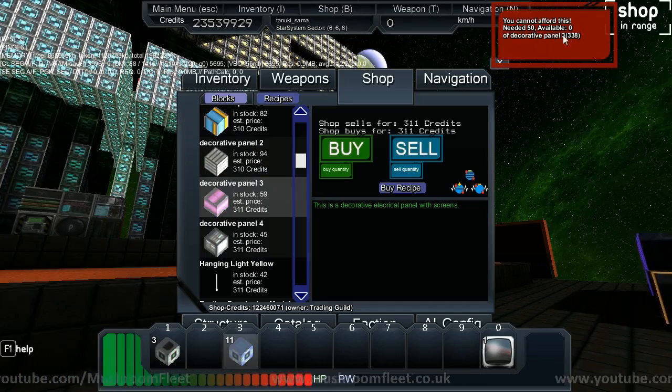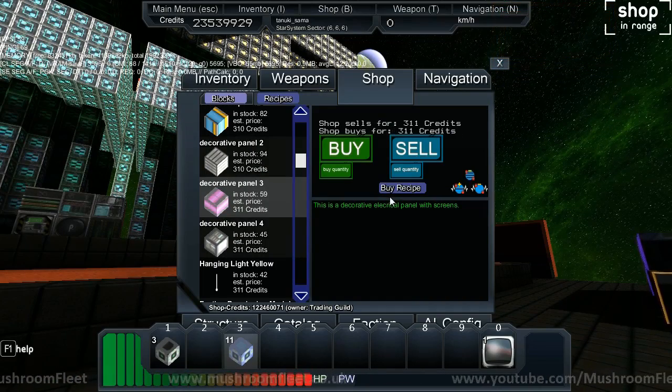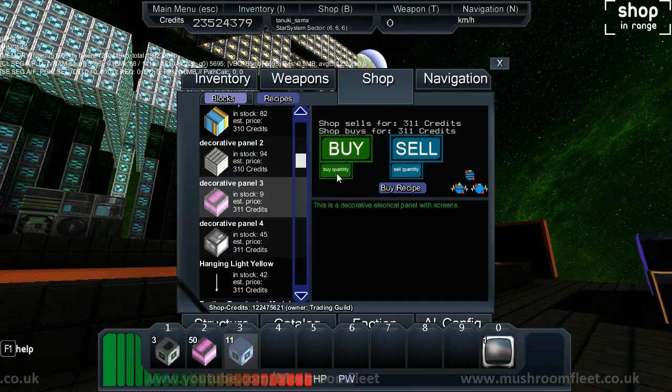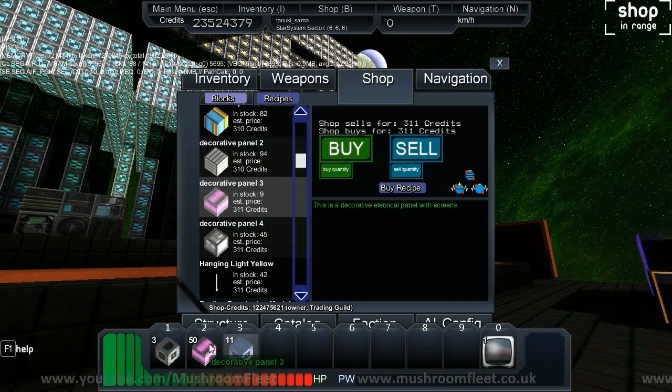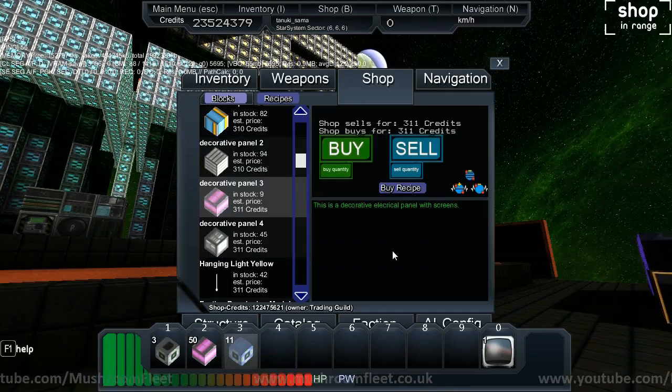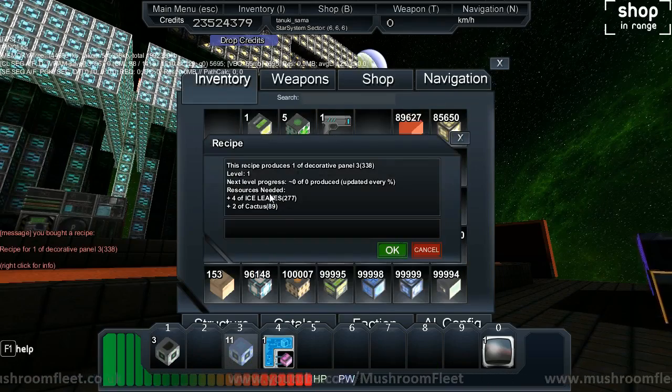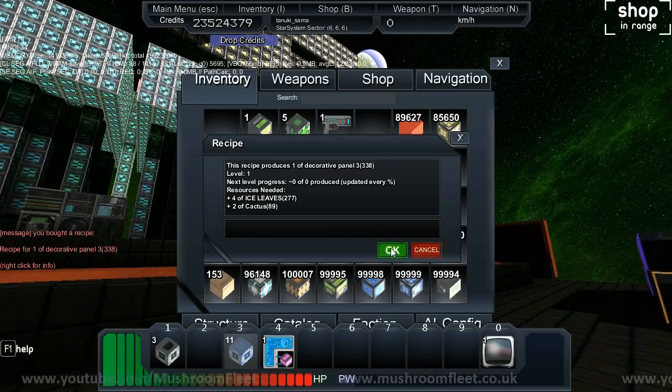You need 50 blocks of that type to actually buy the recipe, so you buy 50 of them, then go to Buy Recipe and it'll convert that into a recipe. If I right-click the recipe now in my inventory, it tells me what I need — in this case, ice leaves and cactus.